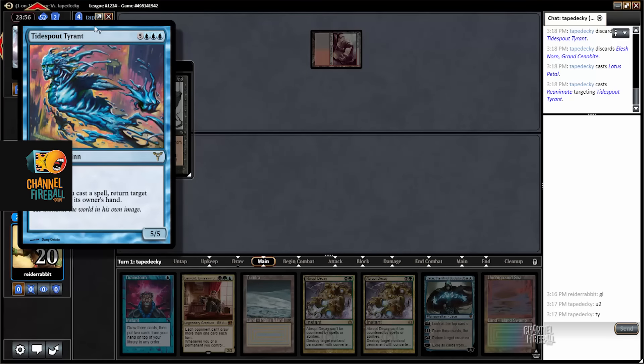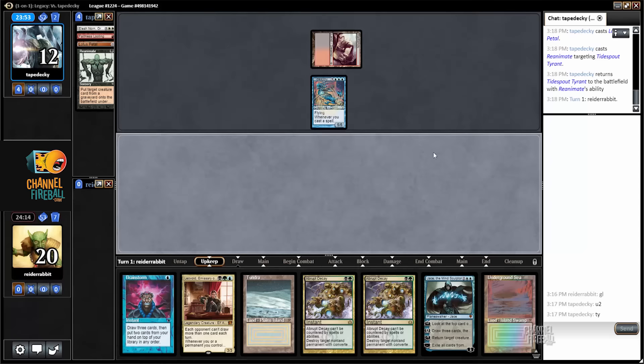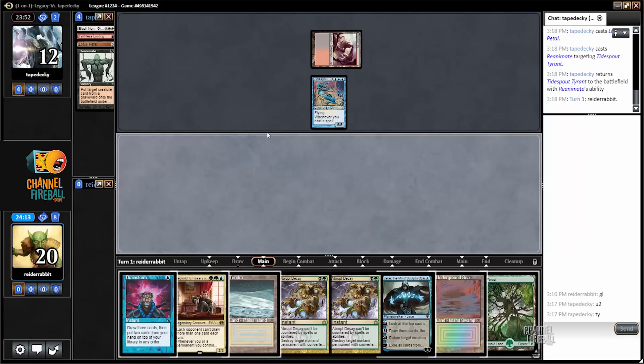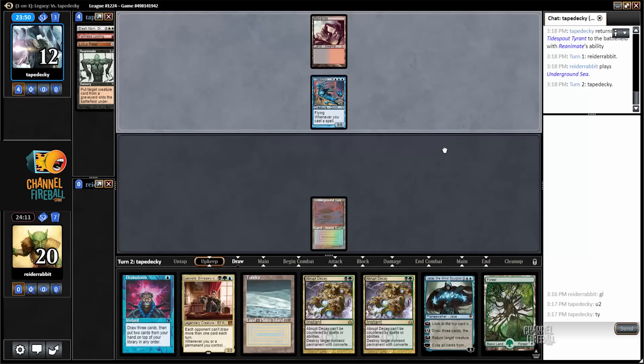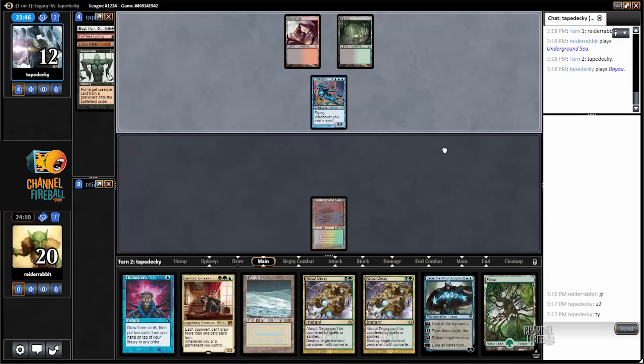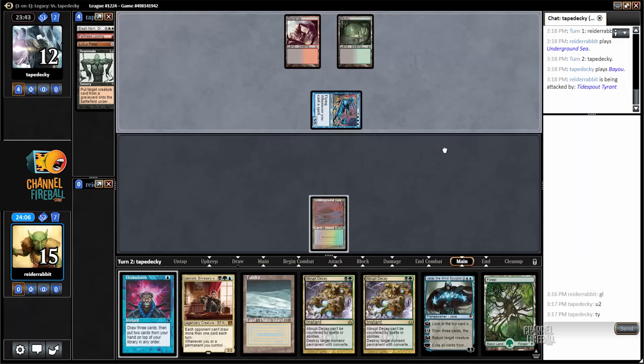My opponent reanimates Tidespout Tyrant, so Jace is my only way to actually get rid of this from play — this is going to be a tough game to win. Underground Sea. If my opponent plays no spells I'll be able to put Jace into play in time. Next turn I can Brainstorm into a mana creature to try to accelerate the process.